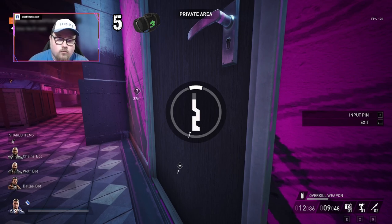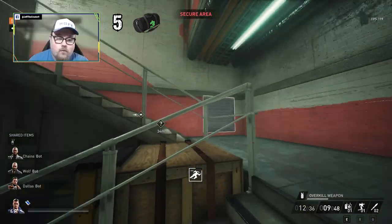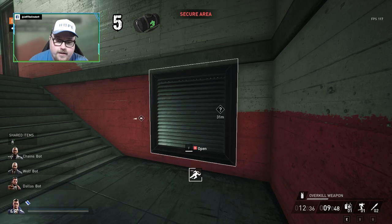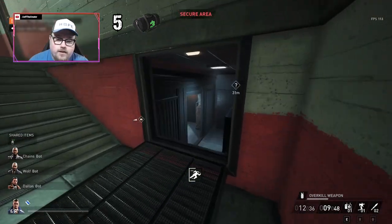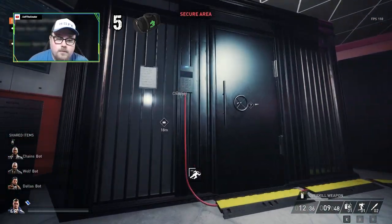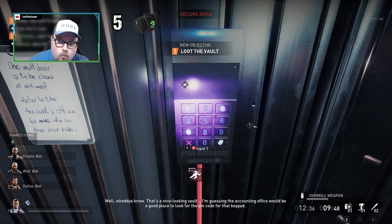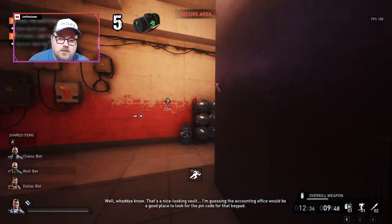I'm actually going to go inside the accountant's office because there's a quick way to get inside that room. I'm going to go right here, go up here - there's actually a vent right there. Ideally this will be the vault. The drop-off is right there, and it is the vault which is great. I'm gonna look at these numbers: one, three, and seven - I'm gonna try to remember it. So the vault's gonna be right there.